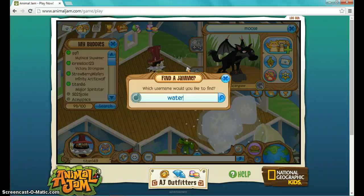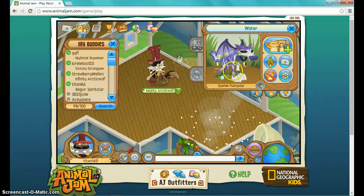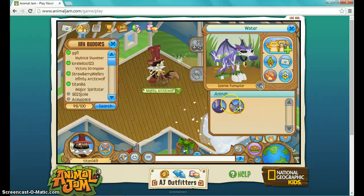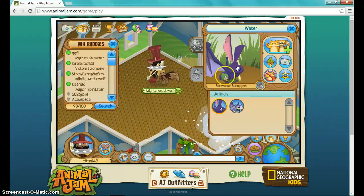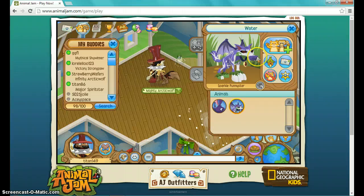And the last epic jammer is Watcher. He has member wings and member leg armor, and same with his bunny. It's pretty amazing how jammers can do that.